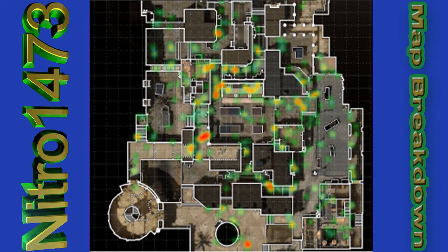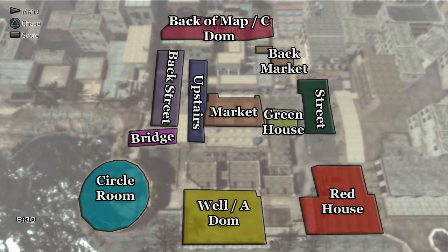This is a heat map of a Team Deathmatch game I was in. As you can see, there's a lot of heavy traffic in the back hallways, back market area hallways, and upstairs on the bridge and back map area. Now we're going to flip over and I'll show you the callouts I like to use on this map.